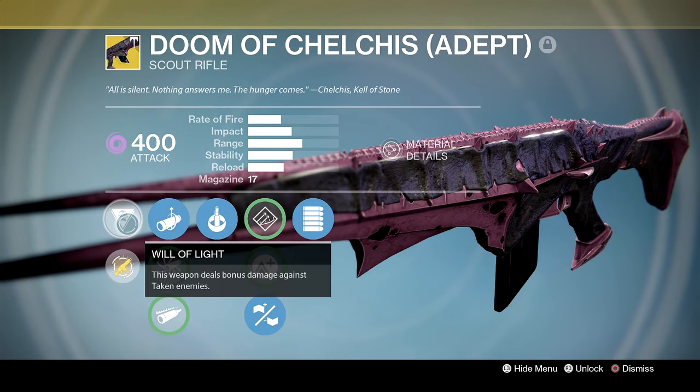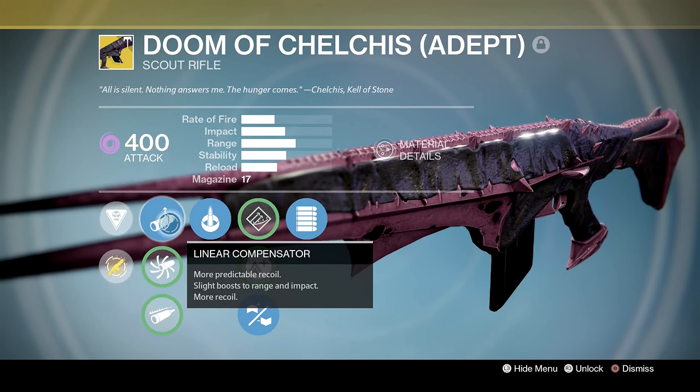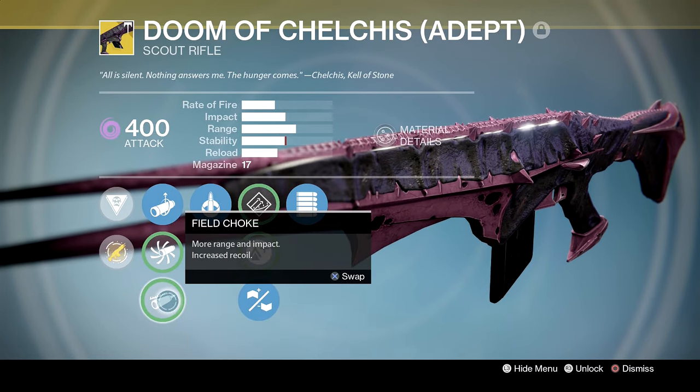Then we have the Will of Light intrinsic perk: this weapon deals bonus damage against Taken enemies. Barrel options include Linear Compensator — more predictable recoil, slight boost to range and impact — Accurized Ballistics, more range and impact with increased recoil, and Field Choke, also more range and impact with increased recoil.